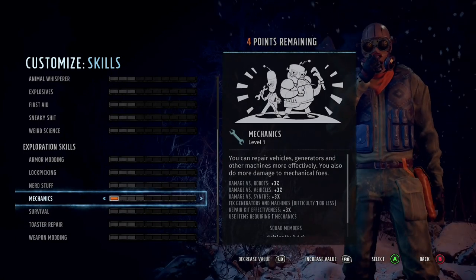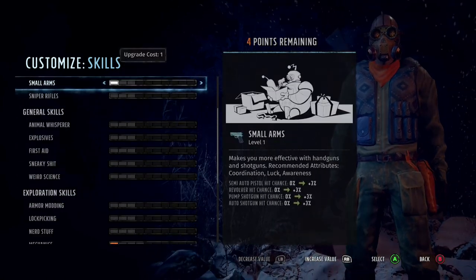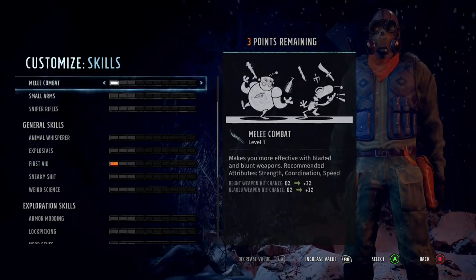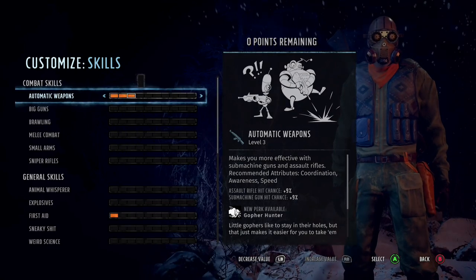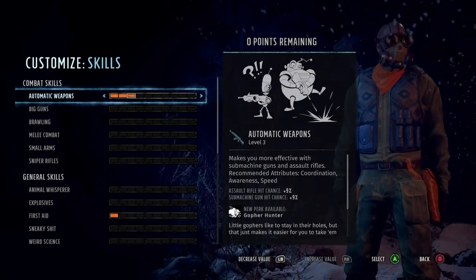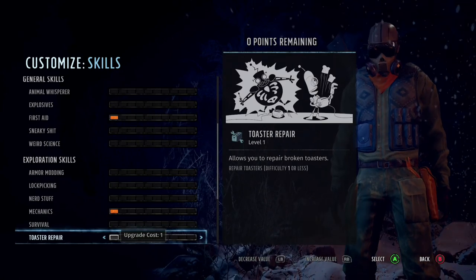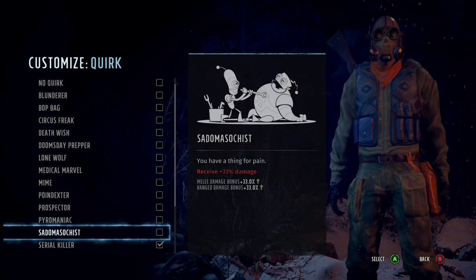When it comes to skill point allocation, it's really up to you. I would recommend Mechanics at the beginning — you don't necessarily need it, but it's useful. I would recommend First Aid on every character. I also recommend at least one point in Animal Whisperer on either character at the start of the game. Whatever points you've got left, stick them into the weapon you're using — for us that's Automatic Weapons, the assault rifle.